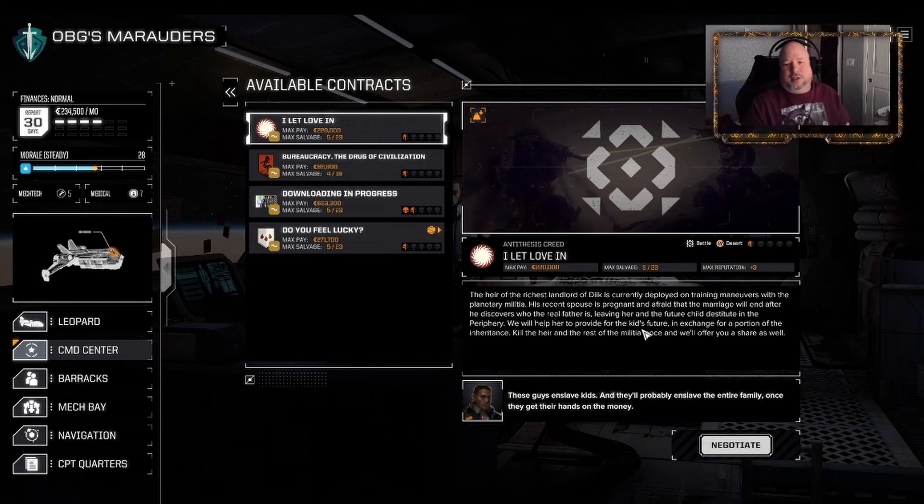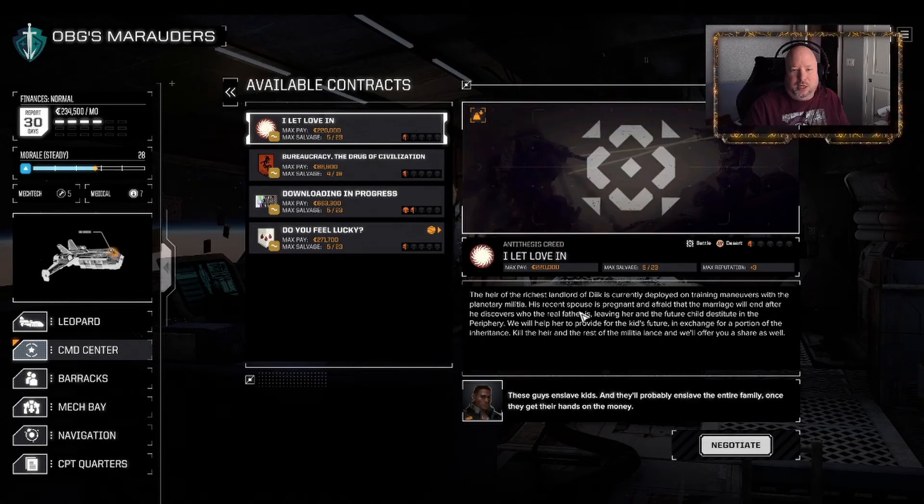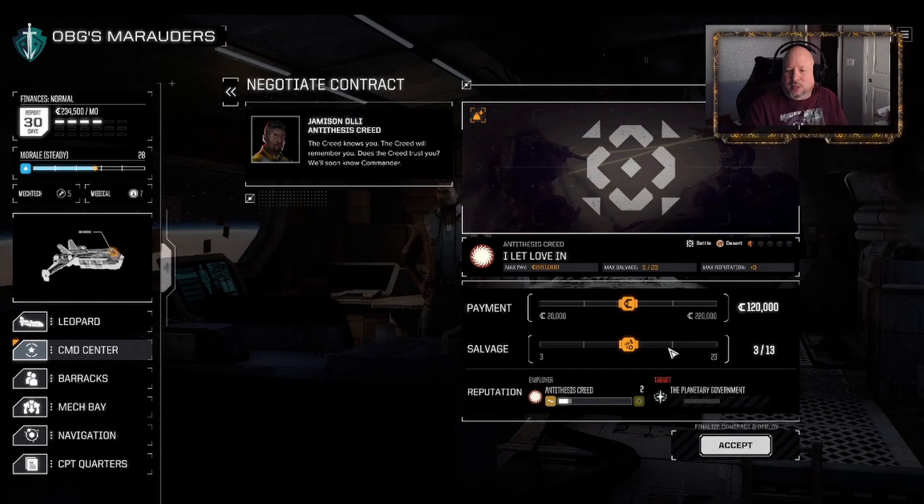We're going to start off with Idlet Love In - Working for the Creed. Which may or may not be a great choice. The heir of the richest landlord of Geek is currently employed on training maneuvers with the planetary militia. His recent spouse is pregnant and afraid the marriage will end after he discovers who the real father is, leaving her and the future child destitute in the periphery. We will help her to provide for the kid's future, in exchange for a portion of the inheritance. Kill the heir and the rest of the militia lance and we'll offer you a share as well. Heading in.